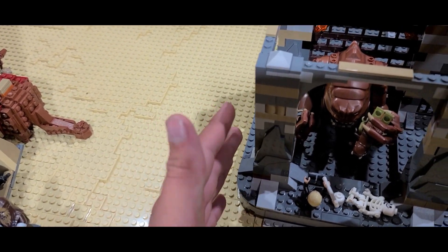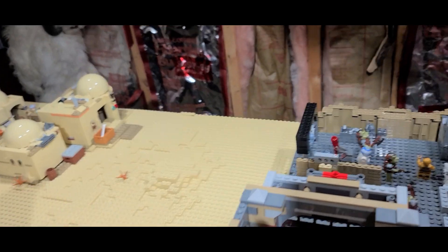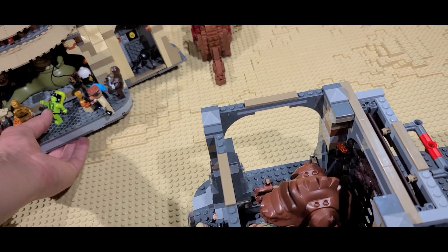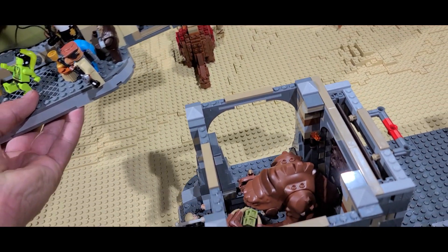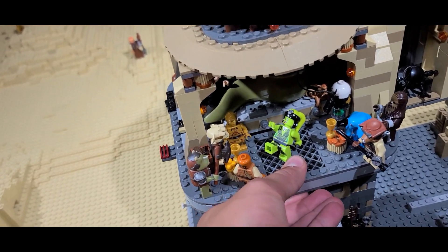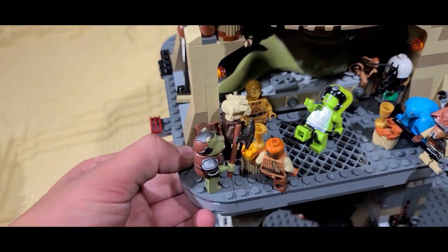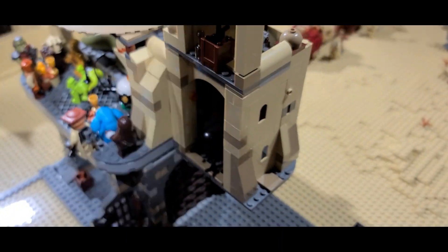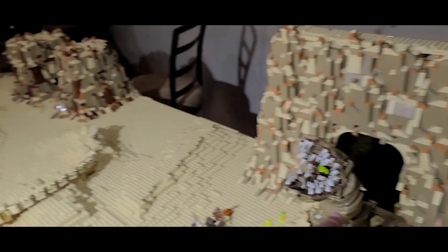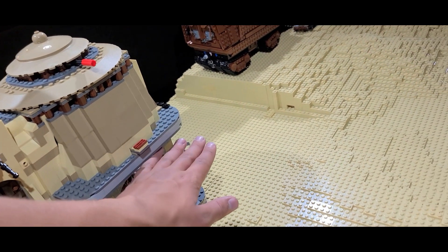We'll add some buildup there and start building up this wall. I think it's going to come out and then come back in a little bit and then be level with this. And then we're going to have to make a little bit of a transition into Jabba's Palace itself and do a little connection here. We're going to have a mountain with a path on the other side over here — a path that walks up, very similar to over here but right here. So it does overhang a little bit.